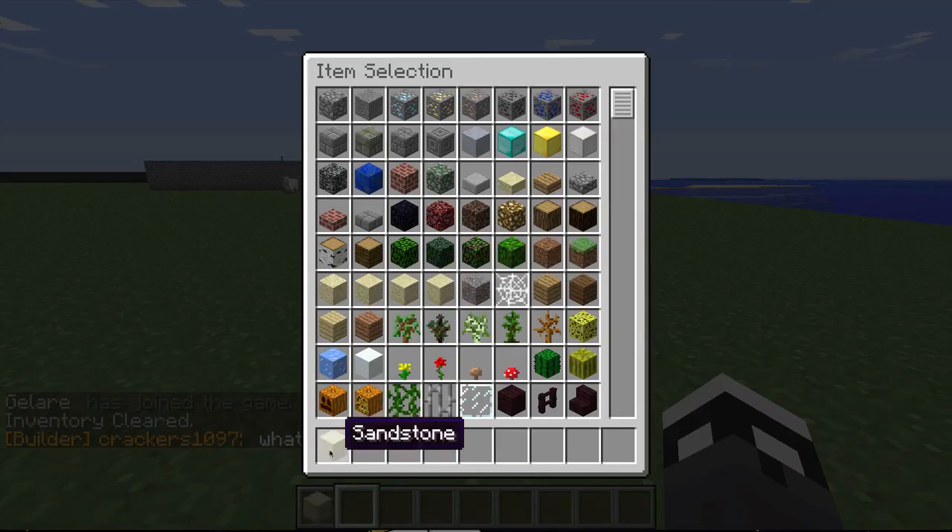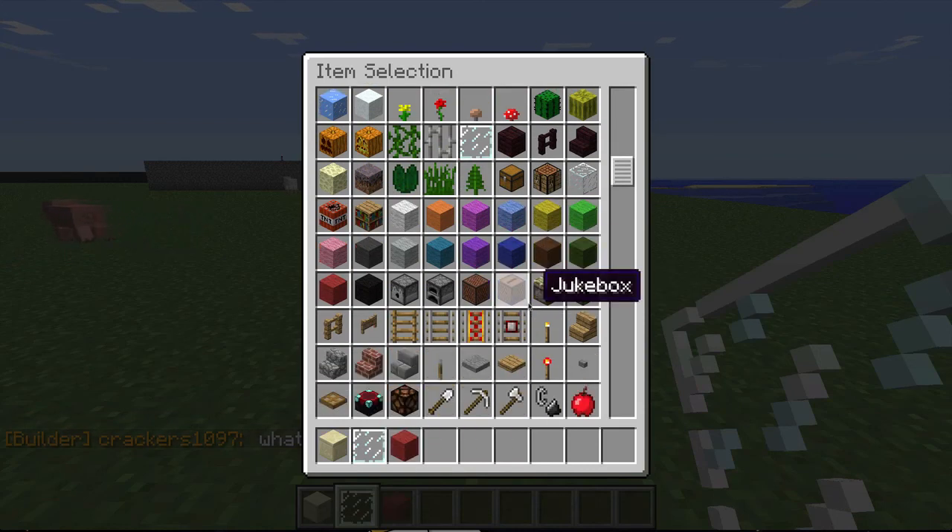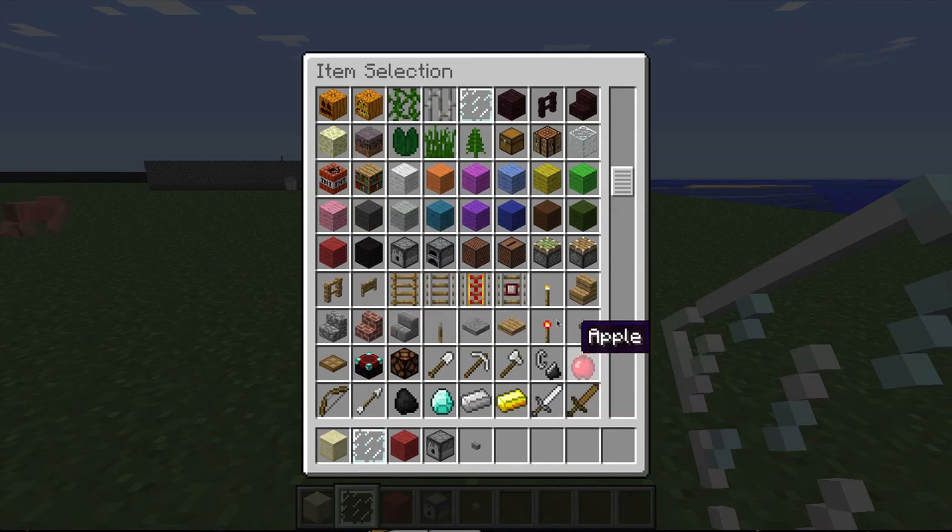You can use pretty much any material you want, but I chose to use sandstone here. You can do like any wool, you can actually do any block. It just really doesn't matter. You just need the essentials like the redstone, repeaters, and so on.